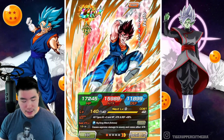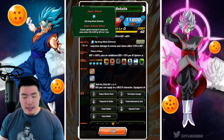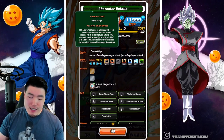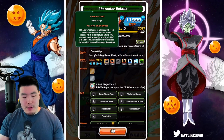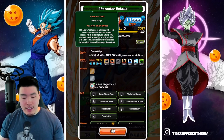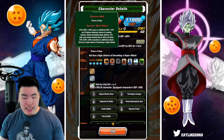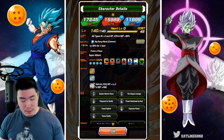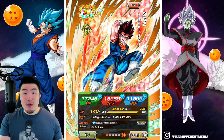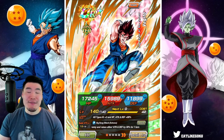Moving on to the TEQ Vegito: leader skill all types Ki+3, HP, attack and defense plus 80%. Super attack causes supreme damage and raises allies' attack and defense by 30% for one turn. Passive is attack and defense plus 150%, plus an additional defense plus 15% per Ki sphere obtained, chance of evading enemies' attacks including super attacks plus 5% with each attack received up to 30%, all allies' attack and defense plus 30%, launches an additional attack with a high chance of becoming a super attack. As you might have noticed, the TEQ Vegito is much more focused on defense and support as opposed to the INT Vegito, which is geared more towards offense. But they're both very good in their own ways, as you will see throughout the showcase.